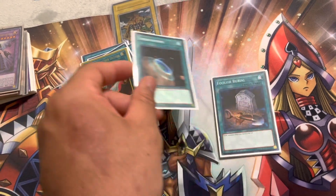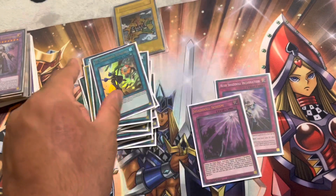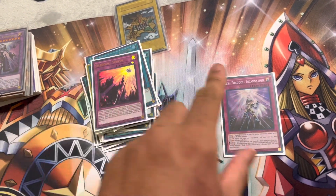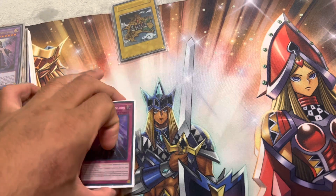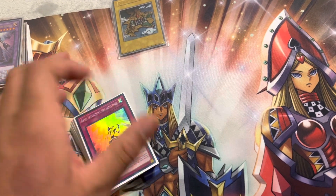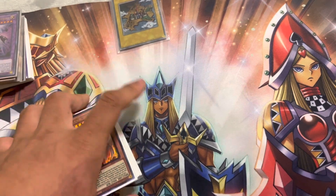1 Harpy's Feather Duster. 1 Terraforming. 1 Cooler Spurial. 1 Elisadal Fusion. For the Traps, it's just 1 Schism and 1 Resh. Resh was in there just to loop — keep bringing back Windu and stuff like that, maintain her being on board.